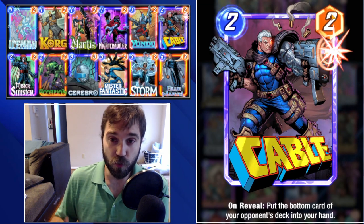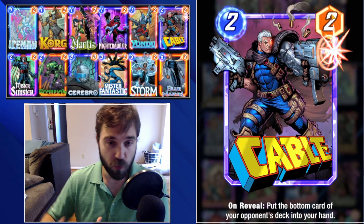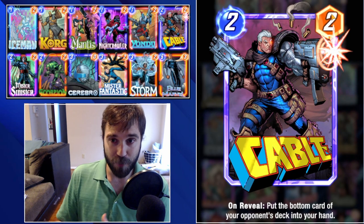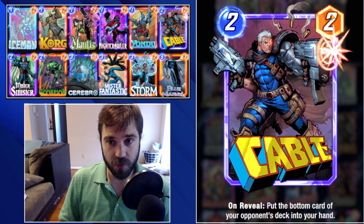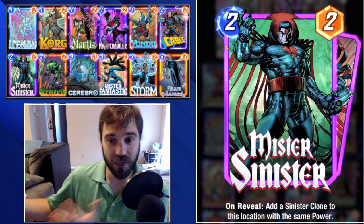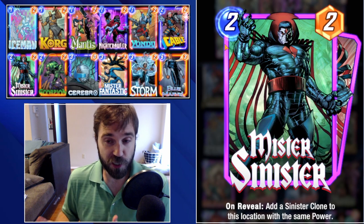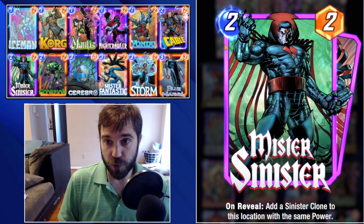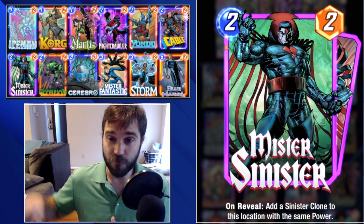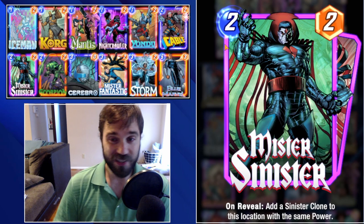Cable — most of the time we won't utilize the card we steal, but if we draw into their Onslaught or one of the really big high-power combo plays, we can use that information to better assess our position and likelihood of winning. Mr. Sinister creates a copy of himself, giving us two two-power cards for a pretty cheap cost. A lot of this deck runs a really low energy curve so we can flood the board on almost every turn.